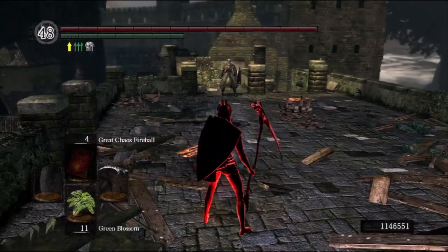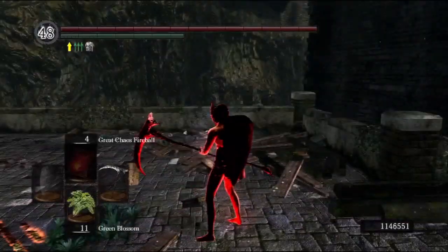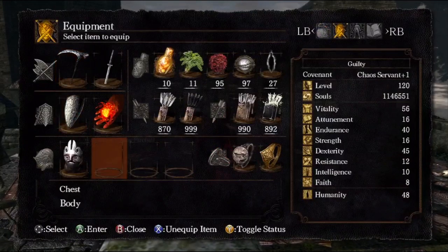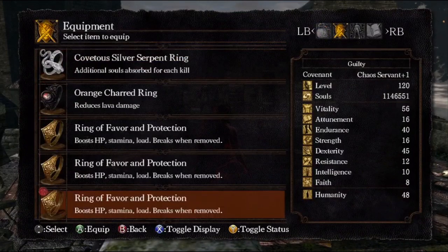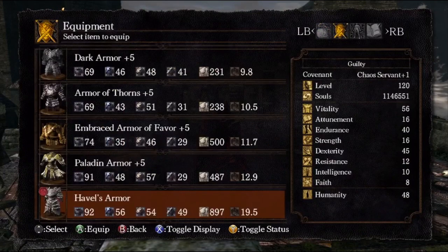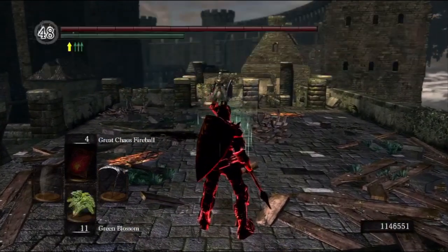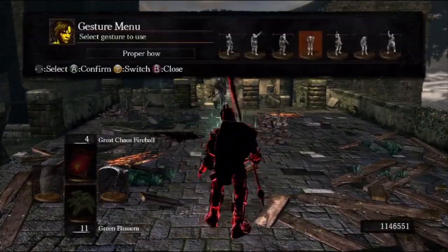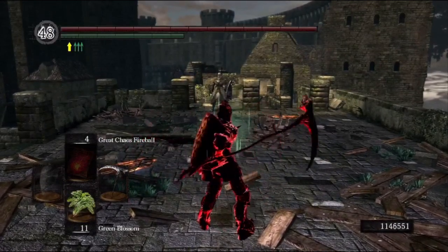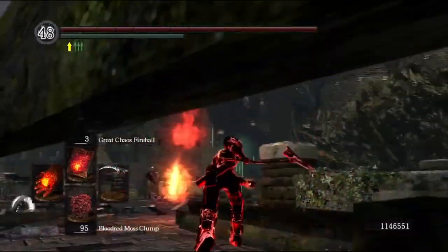Another way of avoiding getting backstabbed is to equip one piece of the Armor of Thorns. The Armor of Thorns does damage when you roll, and so it can be used to get into that animation where you're being backstabbed, but you actually don't take any damage. I don't exactly know if that's a mechanic purposefully put in the game, but it just means you don't take any damage at all — just by doing maybe two or three damage with the roll damage of the Armor of Thorns.